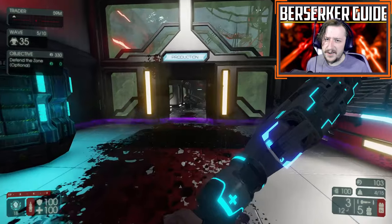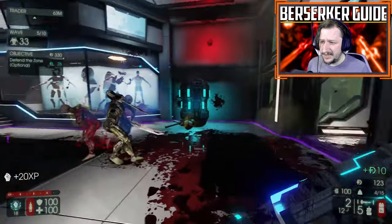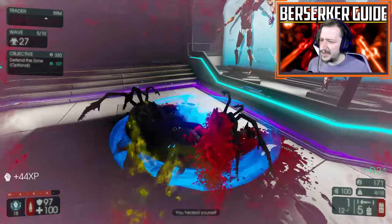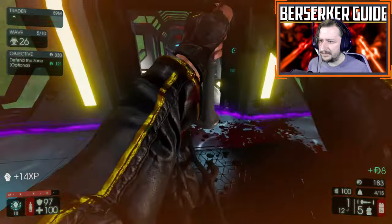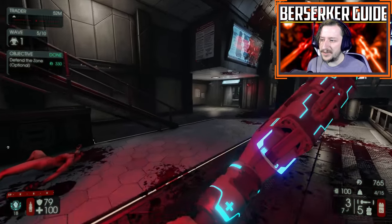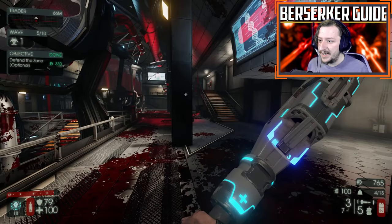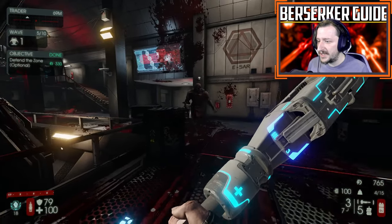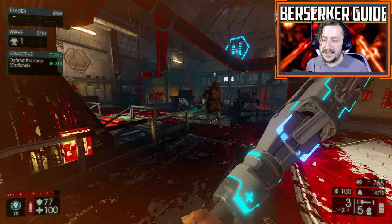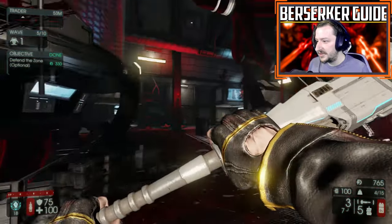Regarding armor on Berserker: with most classes, buying armor early is a good way to ensure you don't die, but with Berserker it's not really necessary, especially if you're running the Vampire ability. For big Zeds like a Scrake, there are two ways to fight: light attacks or heavy attacks — if you have ammo, heavy attacks are by far your best choice. You obviously don't want it enraged, but if it is, it does big swings that are at least somewhat easy to predict. You don't need to parry — you can just block to heavily reduce the damage.